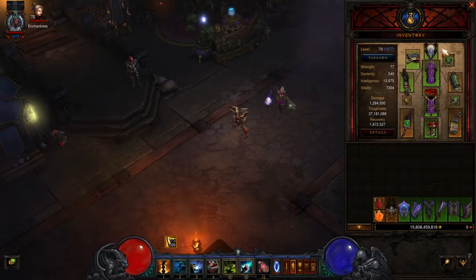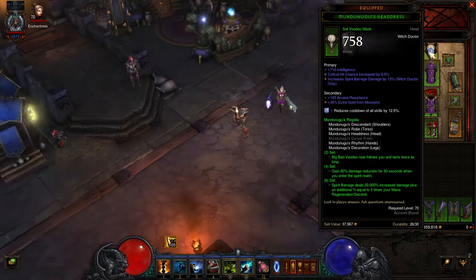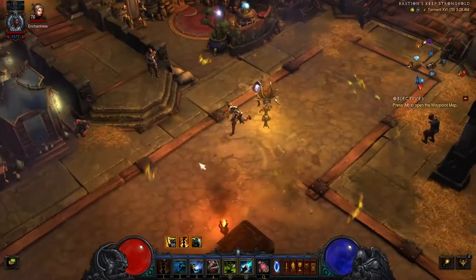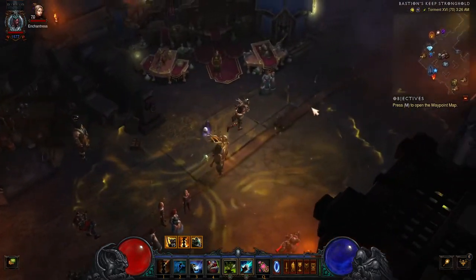So up front, let's take a quick look at the set bonuses so we'll know what we have to work with. This set is relatively straightforward with what it provides. The two-piece bonus allows the Big Bad Voodoo skill to last twice as long and follow you around, making it much more useful than in the base case. This skill offers increased attack speed and movement speed, and also grants some extra life regeneration and a significant toughness increase with the right rune selected.